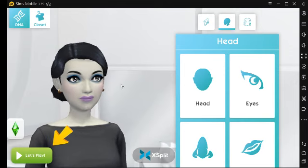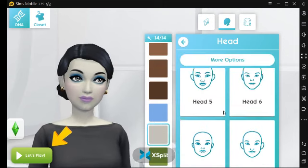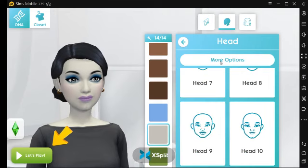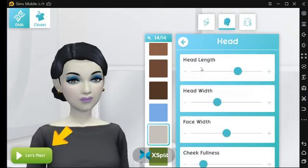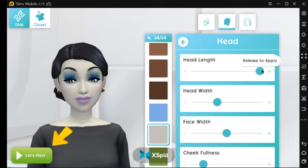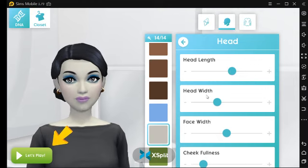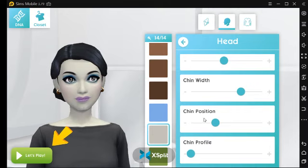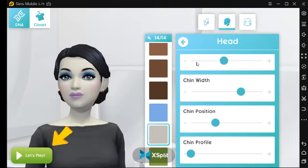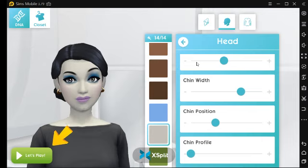This is where you adjust the head — you can pick the shape. I like this one already so I don't think I'll make many changes. You have more options: head length, head width, face width, cheek fullness, cheek height, chin width, chin position, chin profile. There's not as many changes as you can do in the actual Sims game, but I think the graphics are still pretty good.